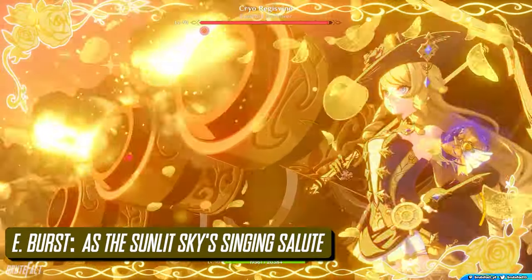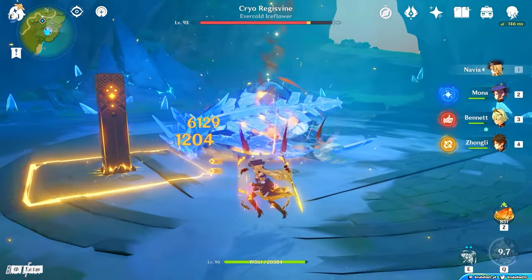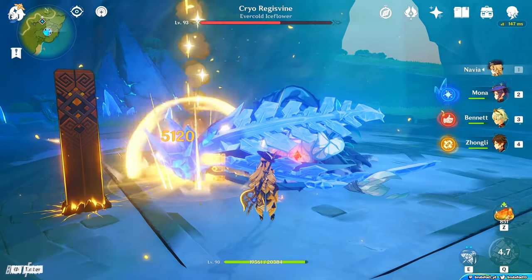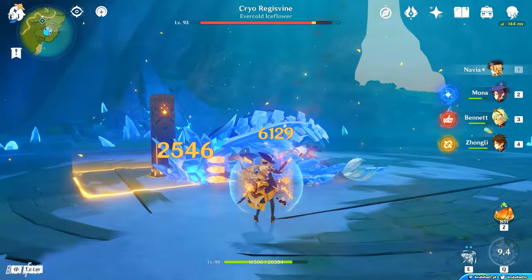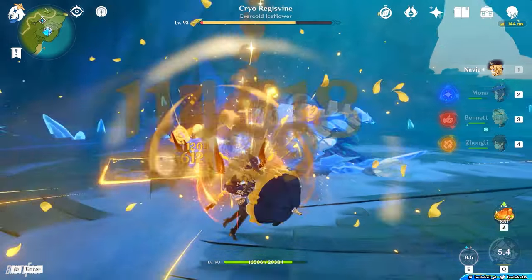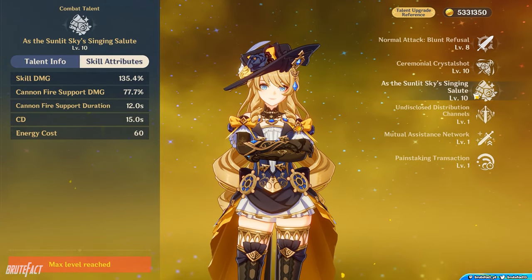With her Elemental Burst, Navia unleashes a massive cannon dealing AoE Geo Damage for 12 seconds. When the cannon hits opponents, Navia will gain 1 Crystal Shrapnel Charge, and this effect triggers up to once every 2.4 seconds. That means you will gain up to 5 Crystal Shrapnel charges while using her Burst. Navia's Burst has an energy cost of 60 and a cooldown of 15 seconds.